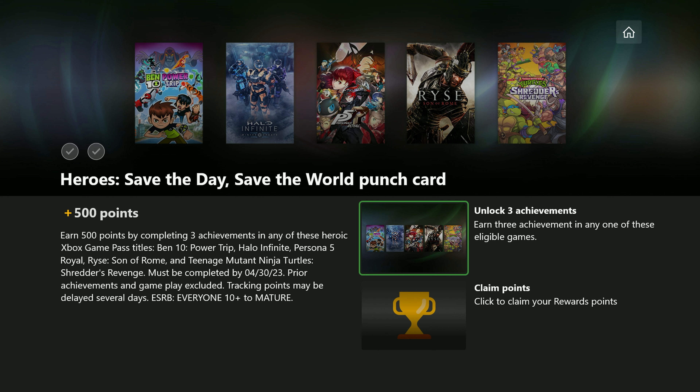I am going to link to some guides I've done previously in the description for Halo Infinite. Halo Infinite has some really easy achievements you can get in just a few minutes for customizing your character, customizing your vehicles, things like that. So if you haven't already grabbed those achievements in Halo Infinite, you may want to go that route to get two achievements for this punch card.